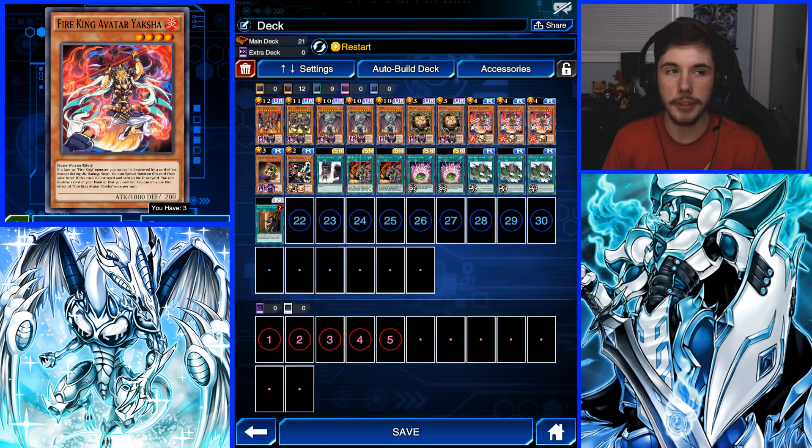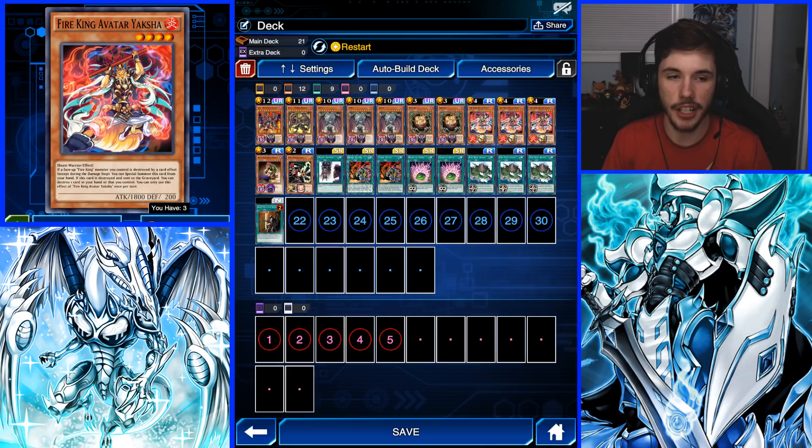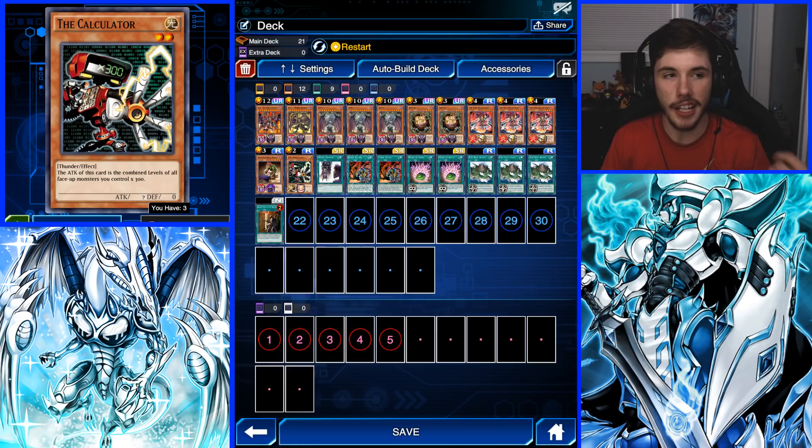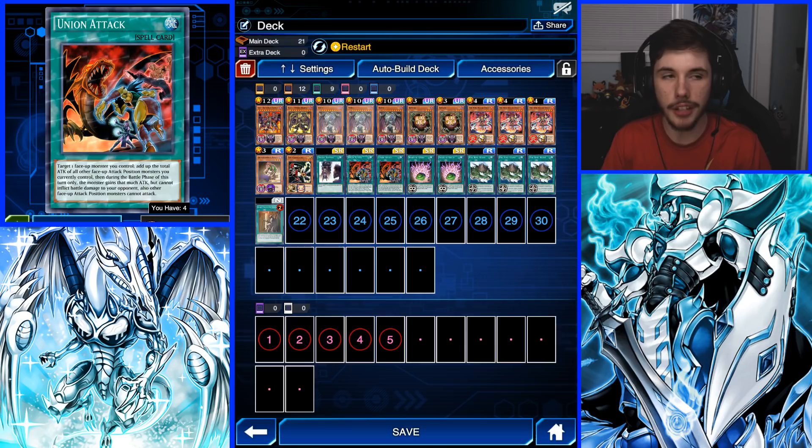We're going to be running three copies of Fire King Avatar Yaksha and three copies of Fire King Island, because these are the cards you're going to use to destroy Yubel in hand to then special summon Terrorcarnet. Next, we have one copy of Gravekeeper's Vassal — this is the card we're going to use to direct attack into. We're also using the Calculator for a big attack boost. We have Double Summon so we can summon Calculator and Gravekeeper's Vassal both at the same time. Huge shoutout to ARNG for this decklist — I used his decklist for my farm. He made this farm video a long, long time ago when Epic Yugi first came out on Yu-Gi-Oh! Duel Links. I forgot to shout him out earlier, but his video will be in the description down below.